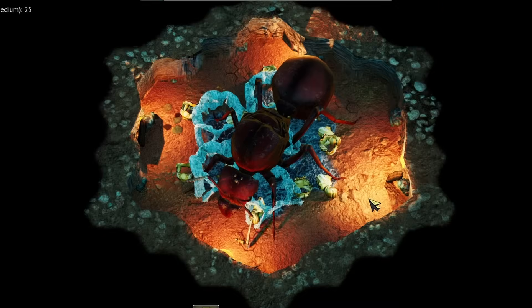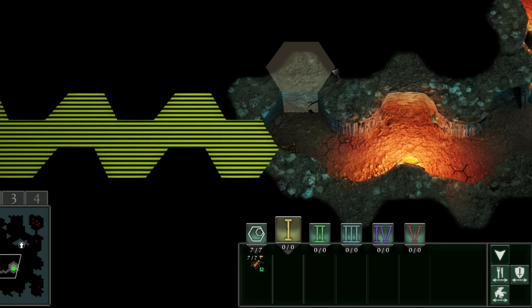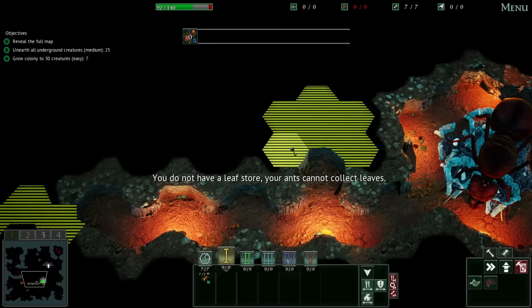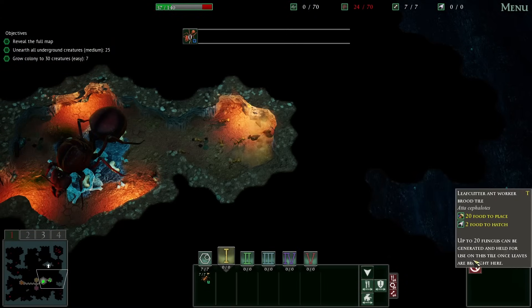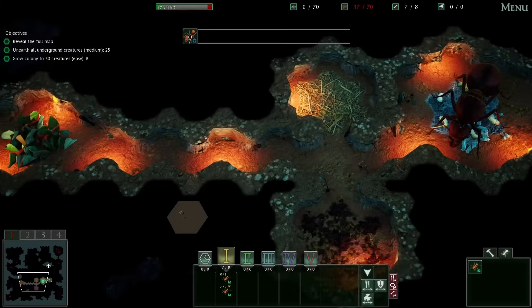Hello, hello everyone! Welcome to my lovely new little leafcutter colony, who is ready to tunnel this way in order to collect these leaves. And while these two are doing that, we'll also have some of them clearing out some leaf stores right here. So we just set up some of that, come down here, set up a refuse pile. But that's okay.